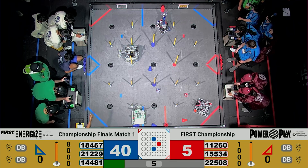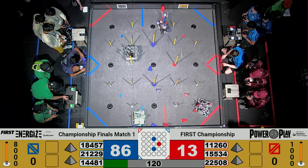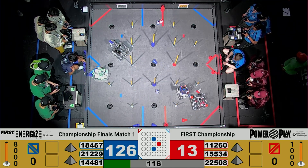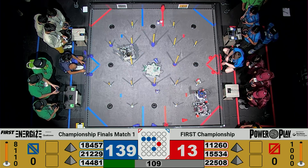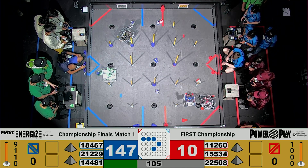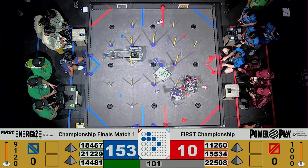Drivers, pick up your controllers. Three, two, one. All right, the Jemison bots are going to get it going now. We've got Upper Creek trying to push Vertex, their alliance partner, off of that ground junction. They're high-centered right now — they're trying to push them off the ground junction, seeing if they can help them out. And they do manage to do so. That is how you do it here in FIRST.